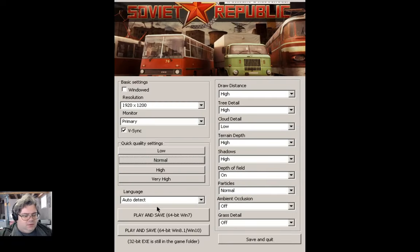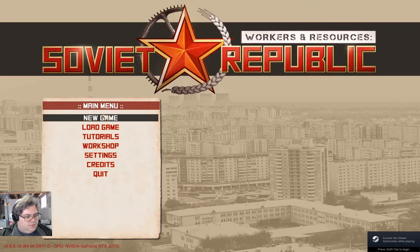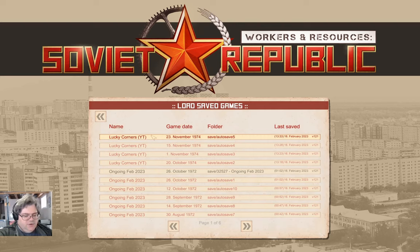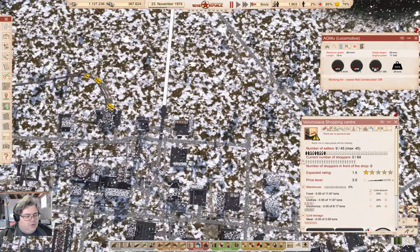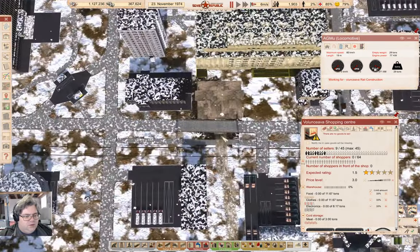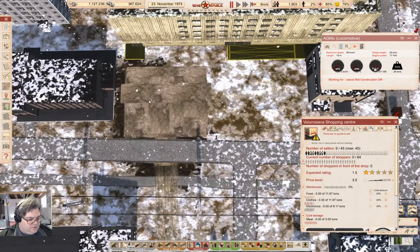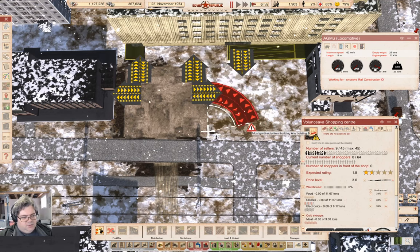Game crashed. Let's just get it back here — Workers and Resources. Load game, auto save. How long ago was that? Five minutes. So this is where I was at — and this wasn't gonna work, no way, no how.